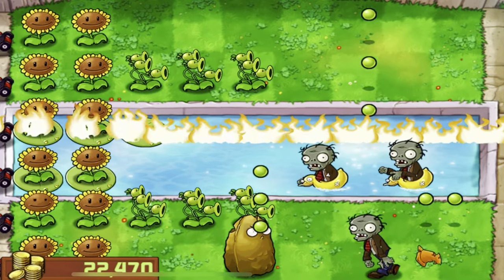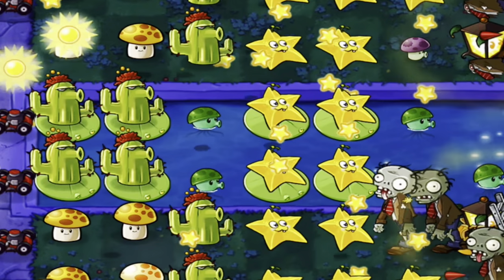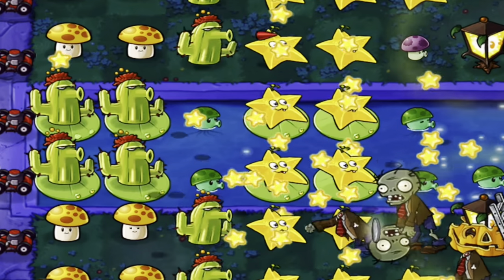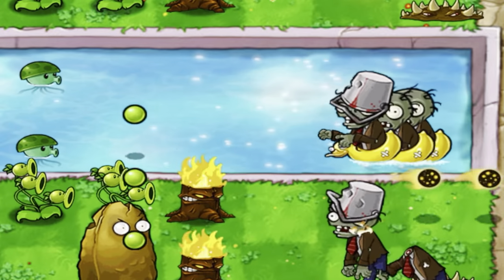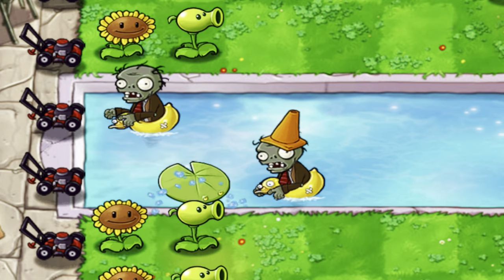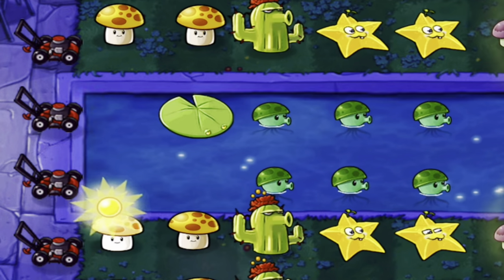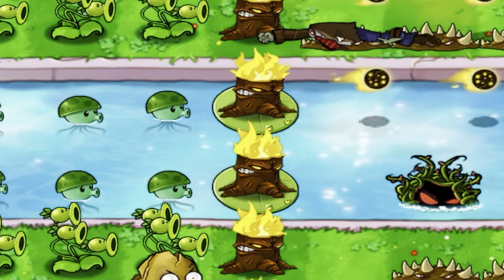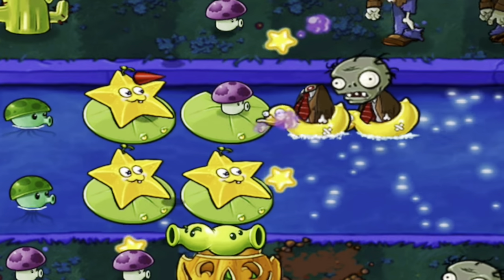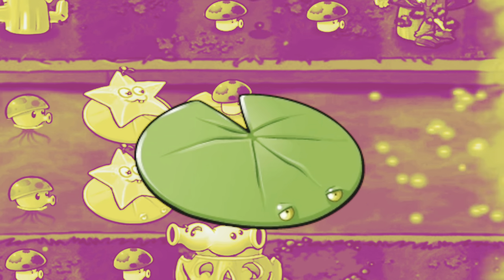Pool time! And no better place to start than good ol' Lily Pad. If you want a normal plant on those middle water lanes, you have no choice but to bring in a Lily Pad. I'm guessing this game is pretty easily beatable without it, but I just prefer to bring it in anyway. We've had a lot of seeds, and honestly those guys are cooler than the Lily Pad. D-tier.